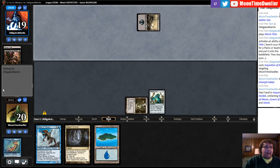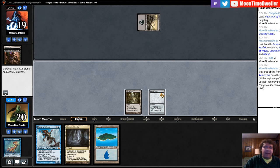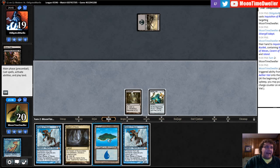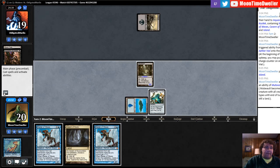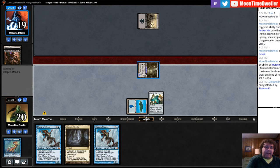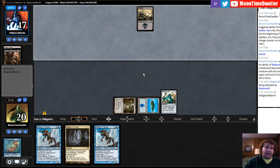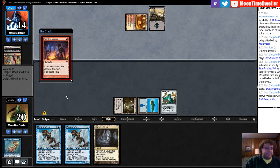There goes our draw power — these damn Inquisitions and Thoughtseizes. I played three matches today just messing around and hit Thoughtseize/Inquisition decks all day: Mardu Pyromancer, another Mardu deck, then Abzan midrange. Merfolk seems to be earning every match they win these days. Not saying we have a lot of bad matchups, but Merfolk is not in the best position right now. Hopefully they don't have a Thoughtseize. This looks like Mardu Pyromancer.